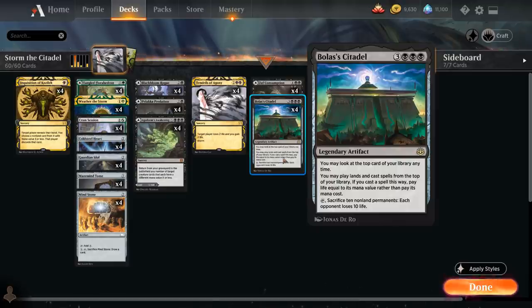It's a 6-mana legendary artifact: we may look at the top card of our library at any time, and we may play lands and cast spells from the top of our library. If we cast a spell this way, we pay life equal to its mana value rather than pay its mana cost. We can also tap Bolas' Citadel and sacrifice 10 non-land permanents to make each opponent lose 10 life.